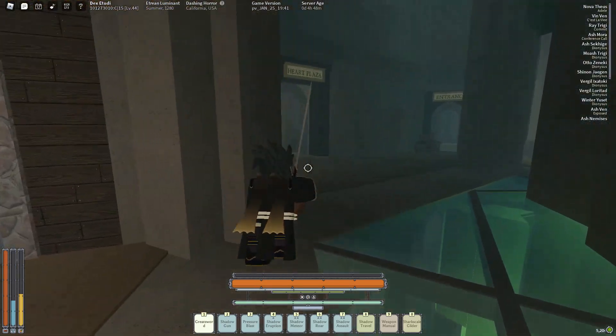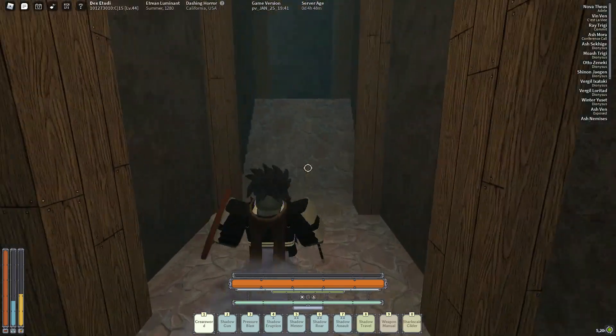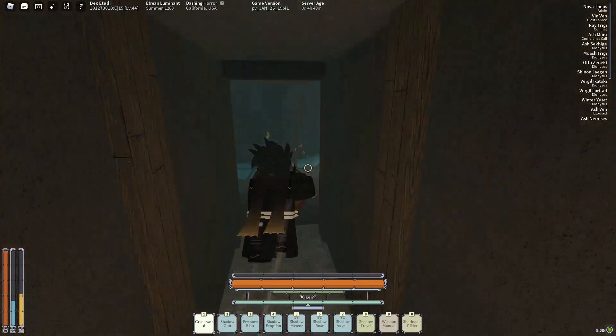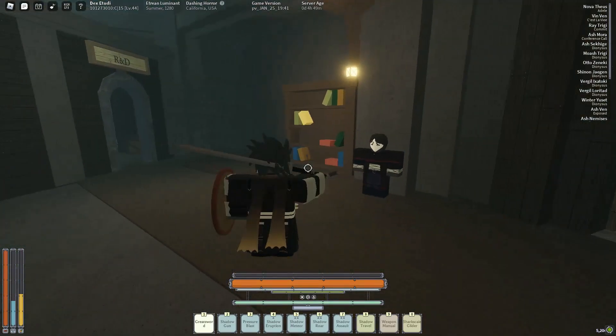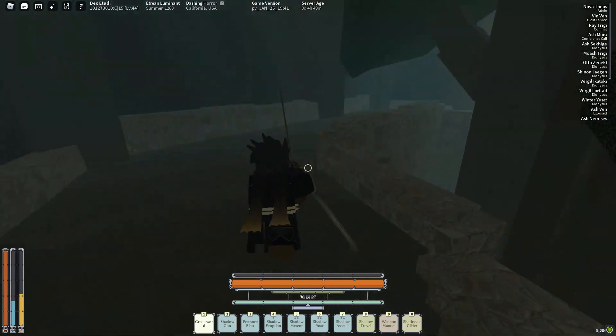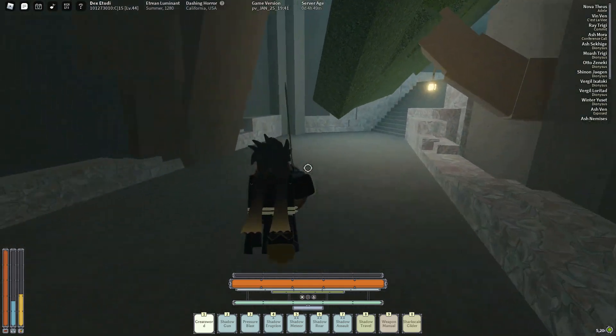Up next is the Heart Plaza. The only thing there is a quest that involves delivering a flower to a grave at the Isle of Vigils. That's the quest giver there, and there's a room called R&D which as of right now serves no purpose — but maybe the devs will add something there in the future.